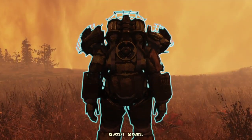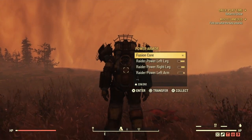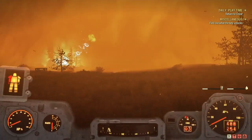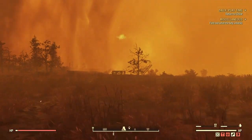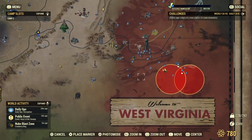The second glitch is how to take no rads inside a nuke zone. You need to have a power armor and find the edge of the nuke zone to where you're not taking rads, but your power armor is in the radiation, and then you enter it, exit it real quick, and then you can take no radiation without power armor, as you see in the clip right now.